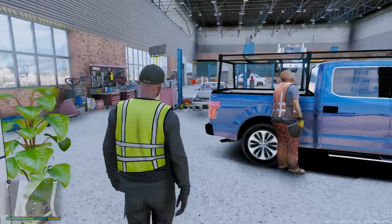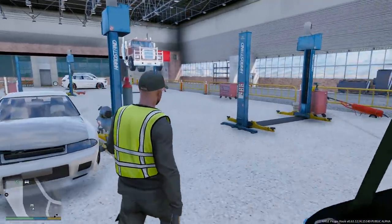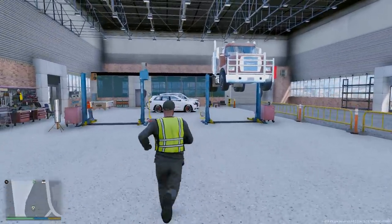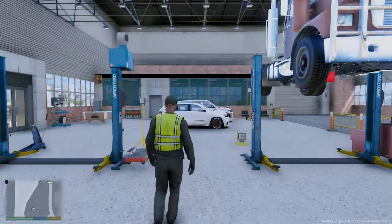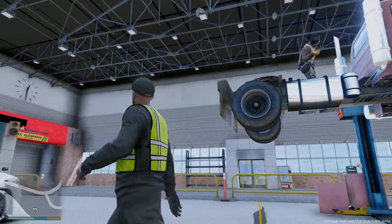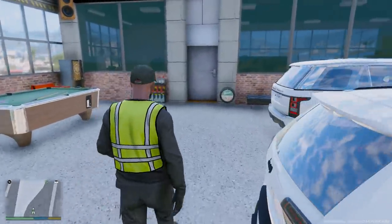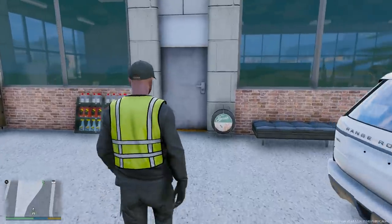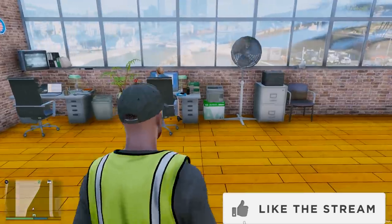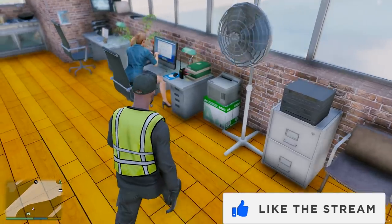We have a report of a Kenworth T660 that overturned up in Blaine County. I'm going to get the details from Jess to find out what happened and where it's at. We know it did flip over on its side, so we're gonna have to use the heavy duty wrecker to flip it back over and then tow it back to the shop. Should be a really fun action-packed episode. If you guys enjoy, go ahead and smash that like button.